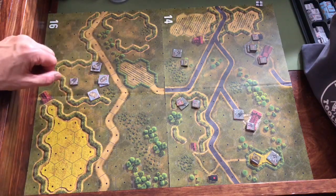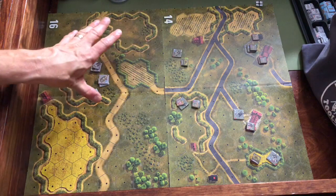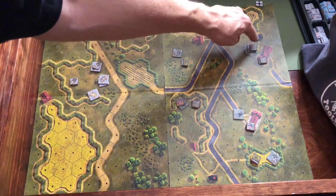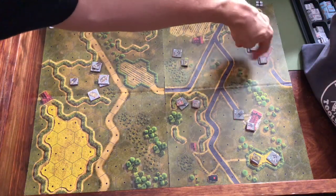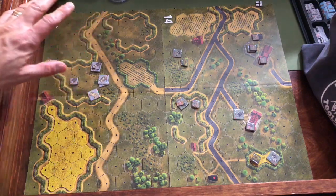This whole group of German tanks has to, basically by the end of six turns, have a vehicle in this hex over here, and the Americans have to be clear of that hex and these two hexes. And there are no German infantry — I've never played a scenario like this for Lock and Load.